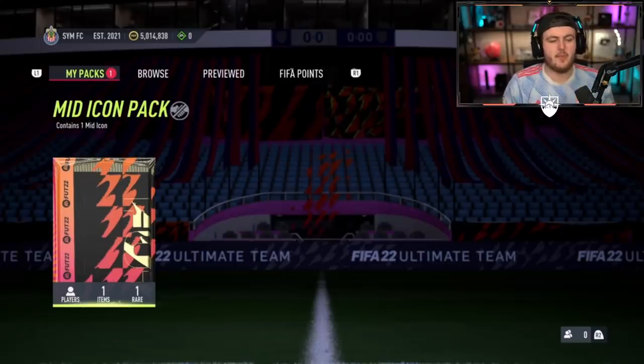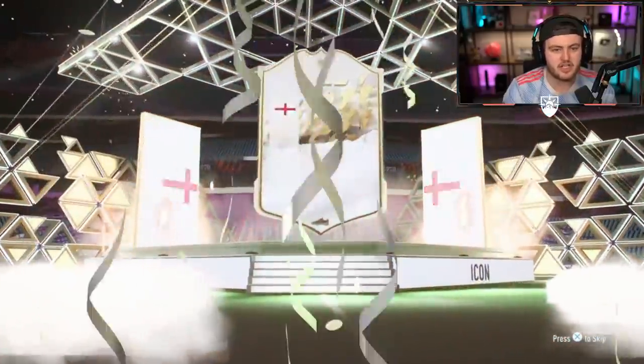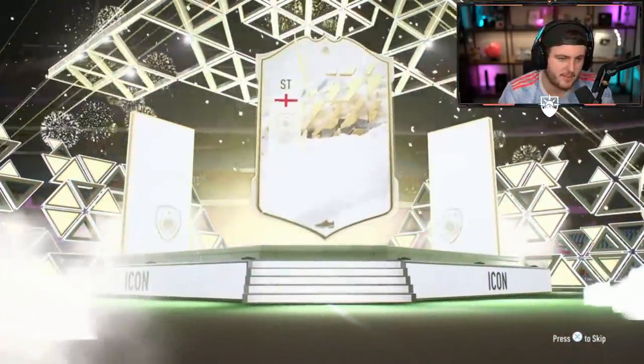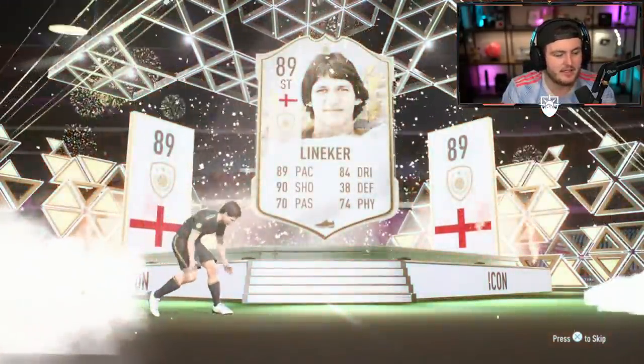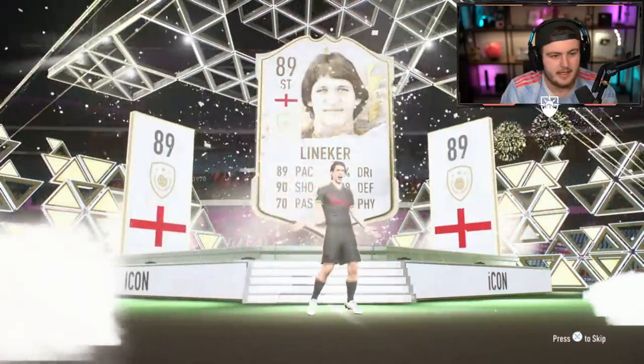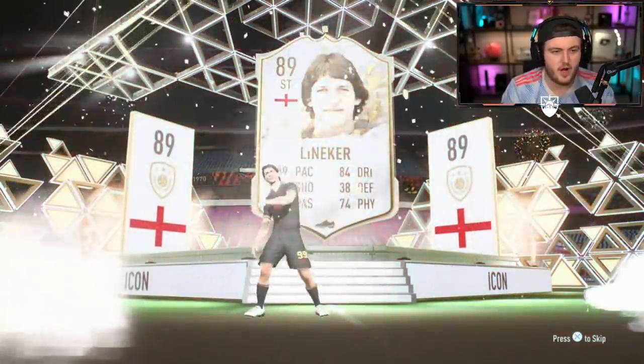We've got my boy Wesley's mid icon pack now. Let's see if we can get Wesley something good. Del Piero is a good one. I'm going to use that Del Piero. I was hoping for something a bit different, to be honest. A bit better, I guess. I've been a bit selfish really. Gary Lineker - yeah, no. Definitely not.